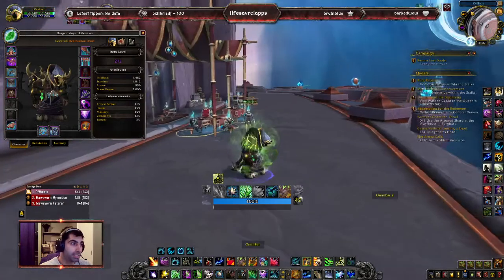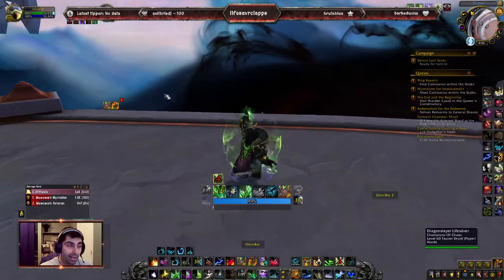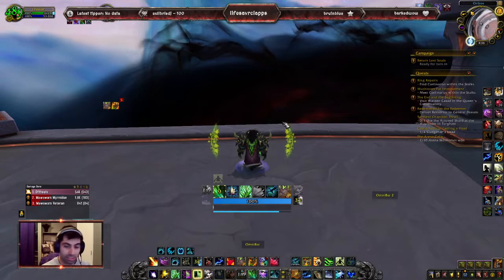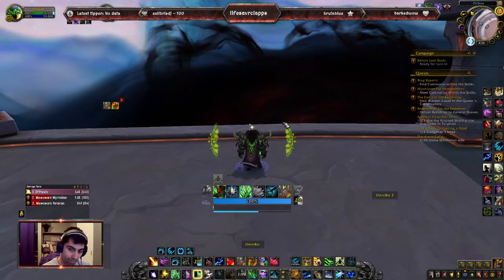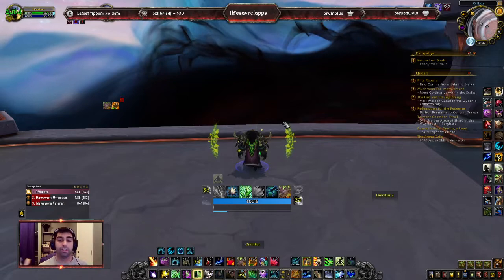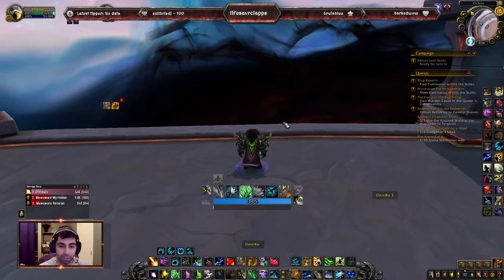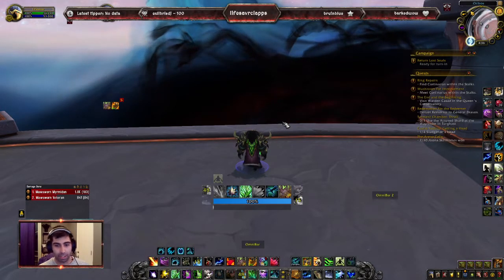For healing priority: you always want Lifebloom on your tank. Cenarion Ward is your second global cooldown on them. Once they take damage, do a quick Swiftmend — that'll be the first thing. You'll have Regrowth, Rejuvenation, Lifebloom, and Cenarion Ward on the target. Cenarion Ward will be last applied so you get the full 8 seconds, then instant Swiftmend. The tank isn't going to die for 8 seconds — you can leave him alone, heal others, or go into Moonkin form and pump damage, then come out and do more healing.